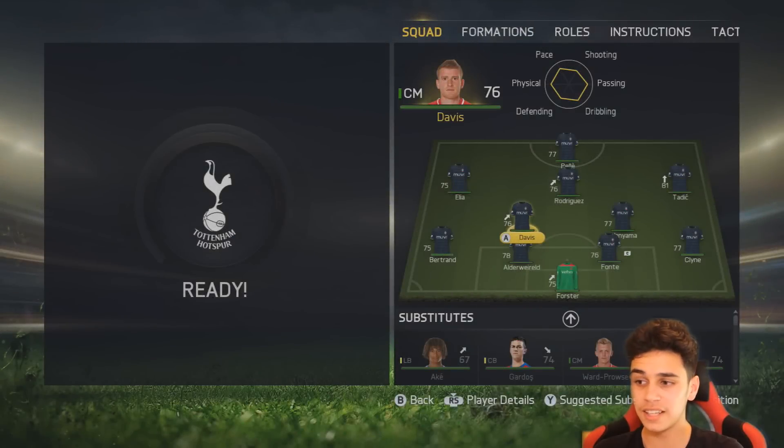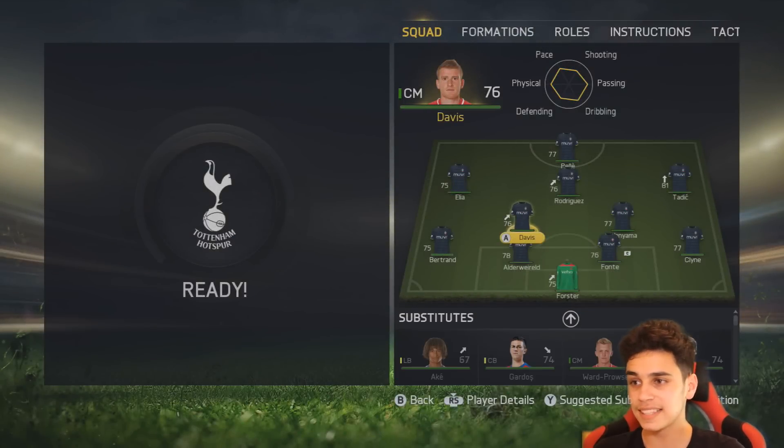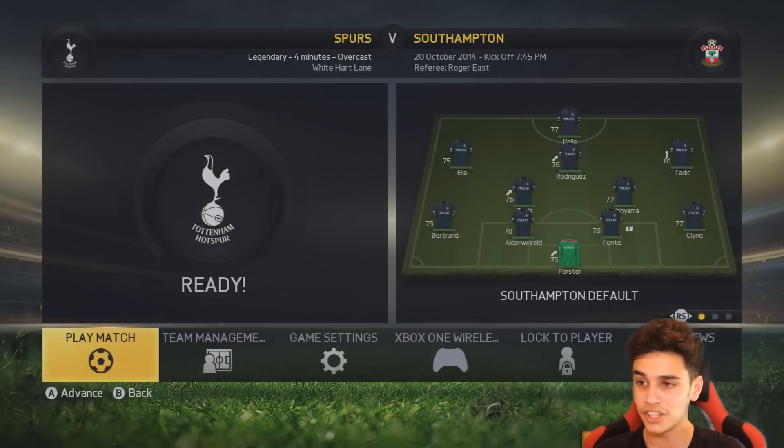Davis is going to come on. Obviously the better option would be Ward-Prowse, but against Tottenham Hotspur we need to stay solid and Davis is the better defensive player of the two. Elia is going to play left wing, Rodriguez playing as a CAM, Tadic playing as the right midfielder, and Pelé up front as the one-man striker. Let's get into this game against Tottenham and hopefully get a good result.